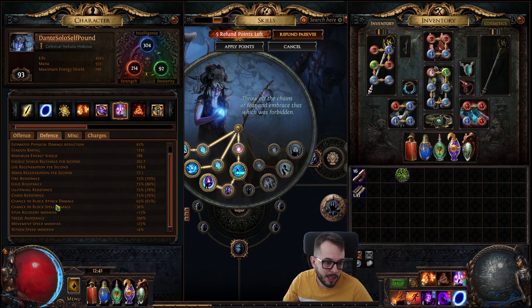As you can see, my chance to block is 65%, and when I pop my Rumis it's 75% and 41%.